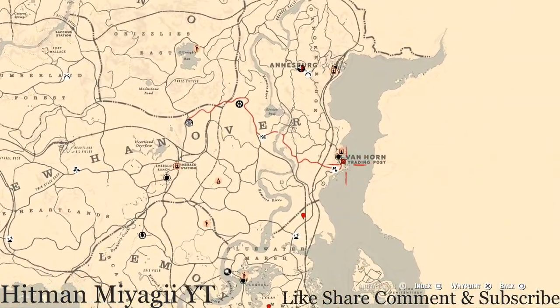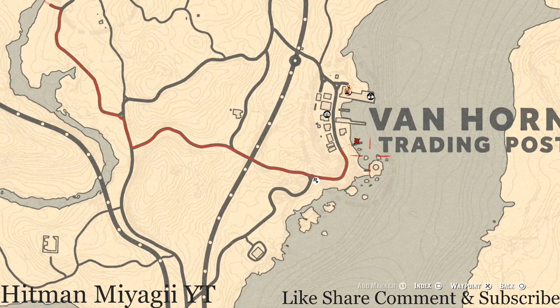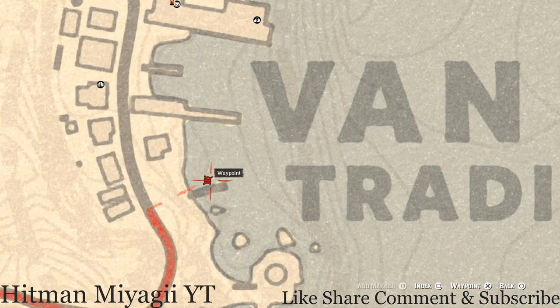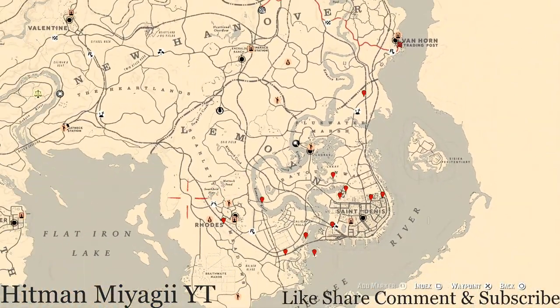The next thing I want to get to is the Caribbean Rum antique alcohol bottle for today. That is in Van Horn — fast travel to Van Horn, there's a boat right here at this location. Go on the second or top level of this boat and you will see the antique alcohol bottle sitting there — just look around.